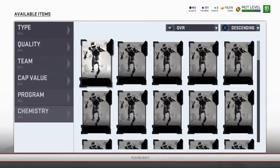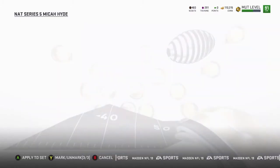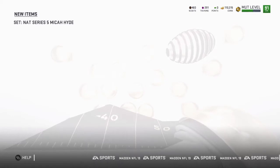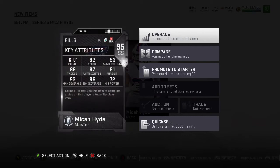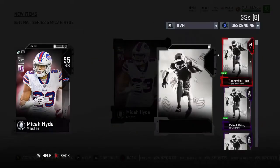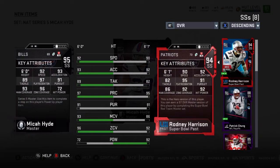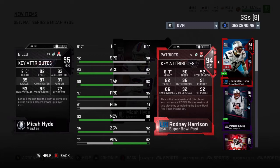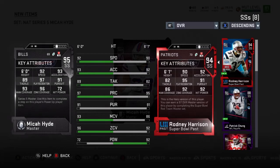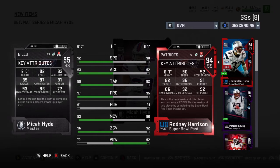Without further ado, here we go. Yeah, it just makes more sense. This is what we got — he's a NAT, it is what it is. 92 speed. Comparing to what we have right now — way better difference. Don't get me wrong, Ronnie Harrison is good, but this guy's got way better stats than him.